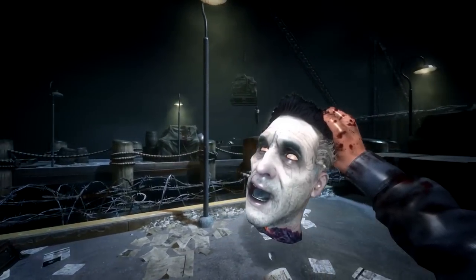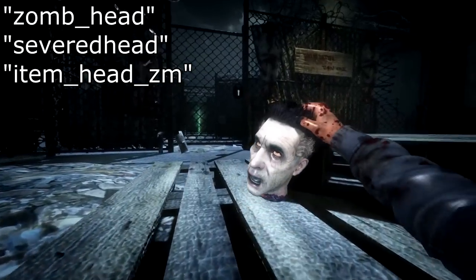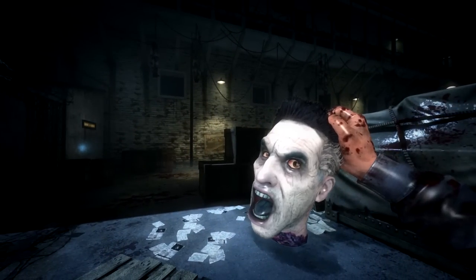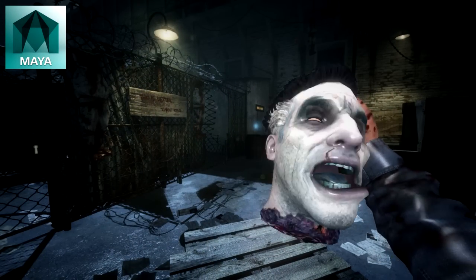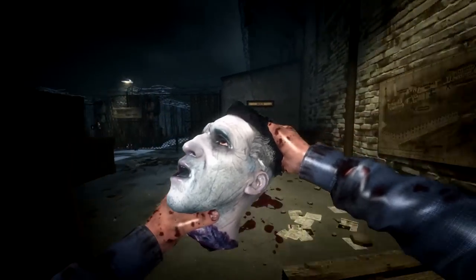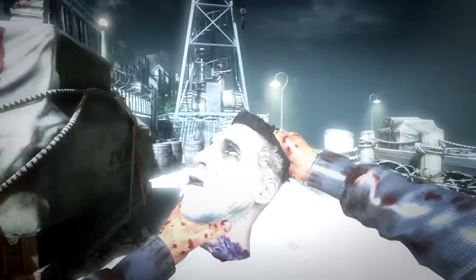This is completely wrong, as the actual name of the head is ZOMB underscore head and severed head. The presentation you are seeing on screen isn't actually in-game, as I couldn't load it inside the actual game, but this is in a program called Autodesk Maya, made to look like it's in-game for presentation purposes. This wouldn't have been possible without the tools made by Tom BMX, which is how I extracted the models and animations.